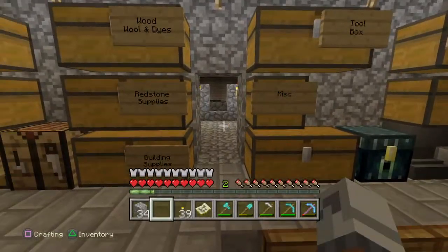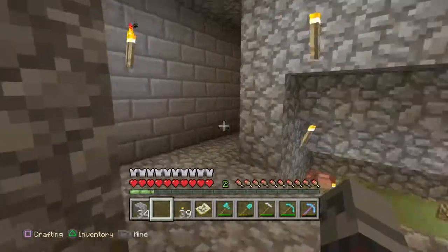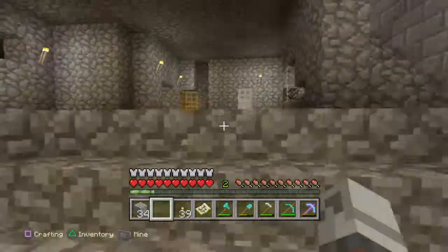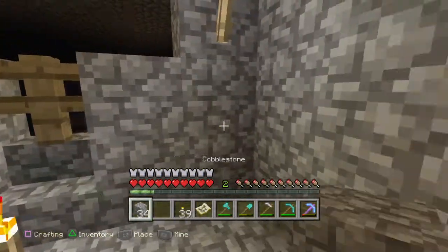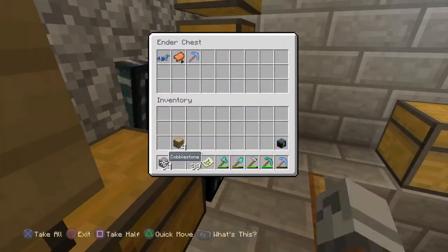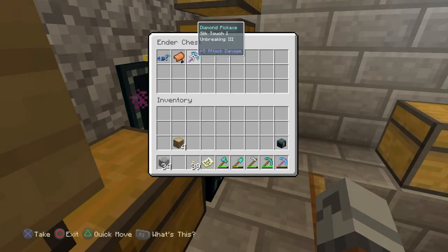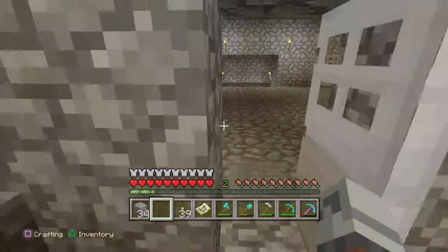Then actually make the stuff here, so that way I'm not wasting materials. Since this is 100% survival it can be difficult at times to come up with raw materials if you waste them the wrong way. Luckily I just recently got a silk touch pickaxe from enchanting. Now I can use the Ender Chest as a backpack — just have silk touch with me and an Ender Chest, and it's like I have a backpack with me wherever I go.